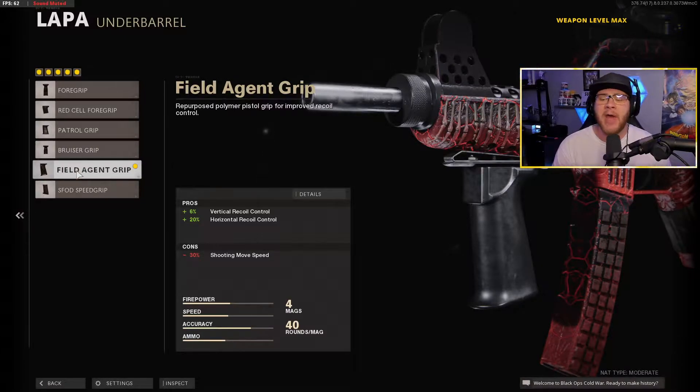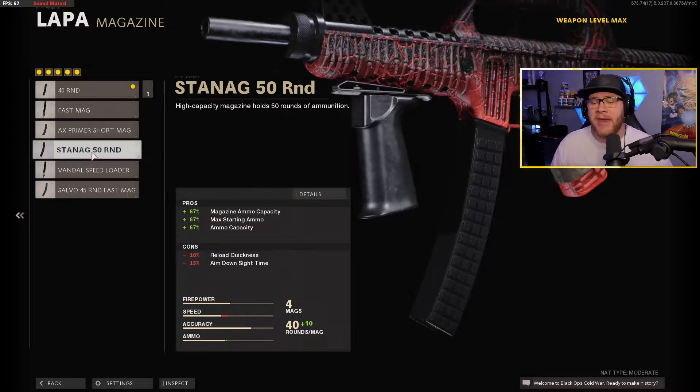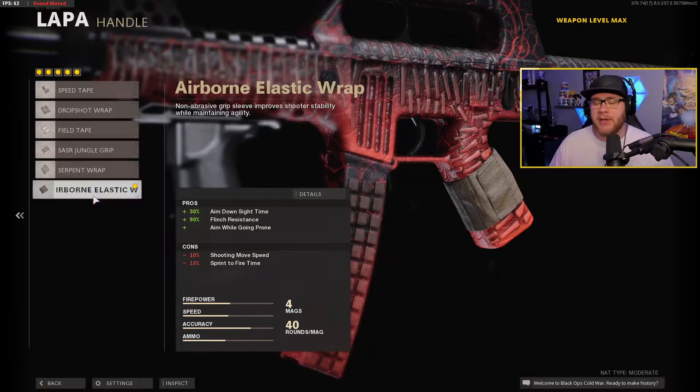For the grip we have the Field Agent Grip — vertical recoil control and horizontal recoil control are both improved, which is very beneficial especially with the LAP. For the magazine we have the 40-round mag. You can also run the STANAG 50-round mag. I try to stay away from fast mags because they decrease ADS by quite a bit — a 25% decrease. The 40-round mag only takes away reload quickness by about 10%, and the LAP doesn't reload that slow anyway.